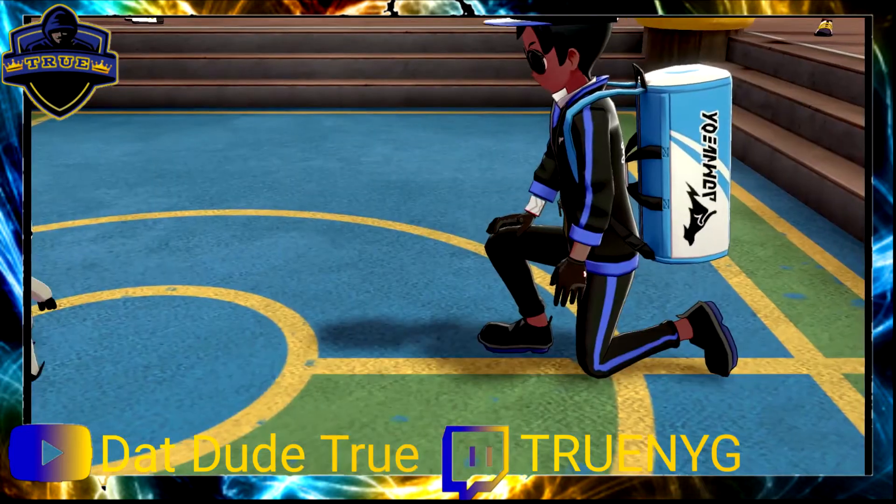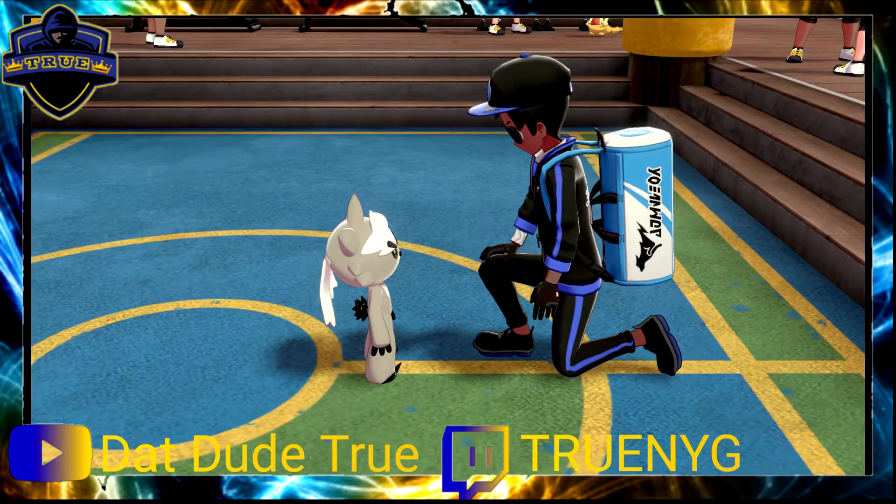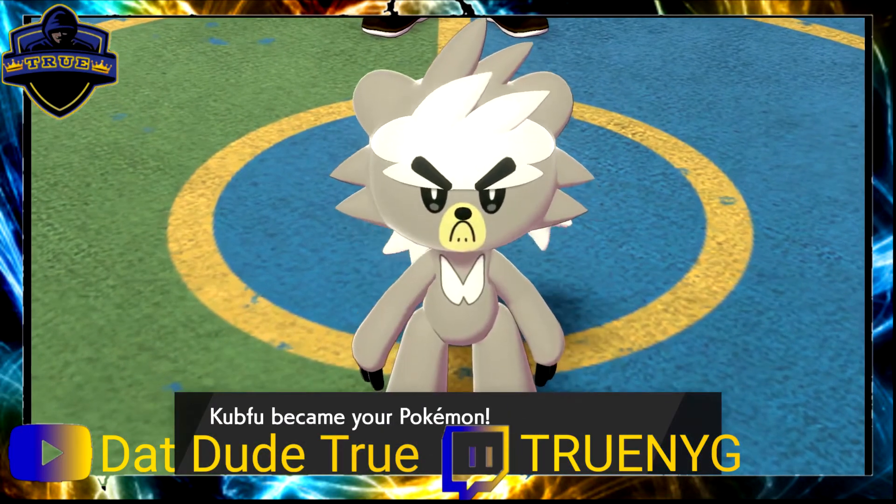So Kubfu is a Fighting-type Pokémon that evolves into Urshifu, which is a legendary Pokémon — a strong, fast physical attacker. Urshifu has two different evolution types, so when you get a Kubfu you can later decide to evolve it into the Fighting and Water type of Urshifu, or the Fighting and Dark type of Urshifu. Both are new Pokémon and they have their own unique Gigantamax forms.